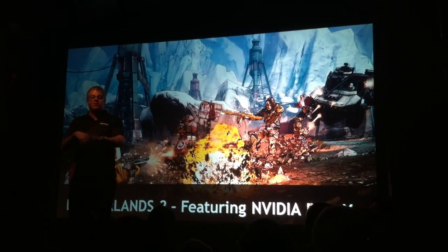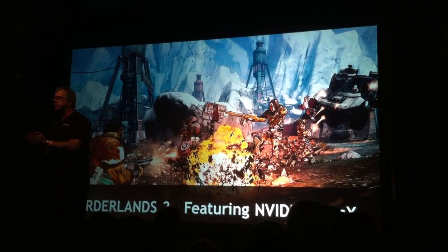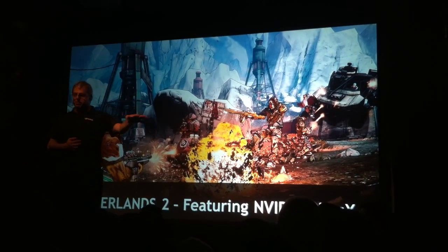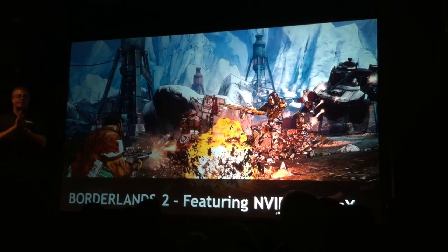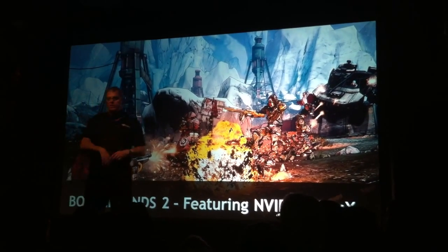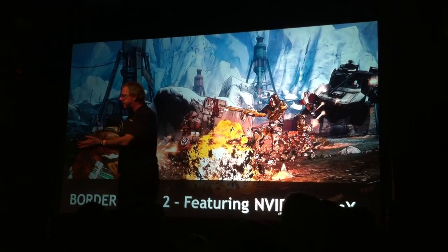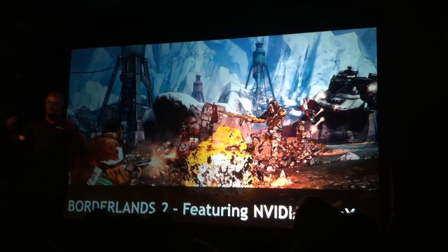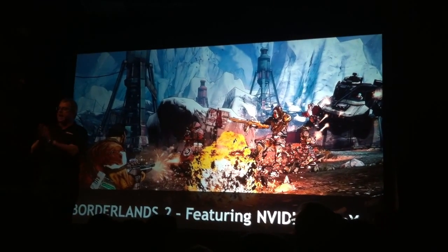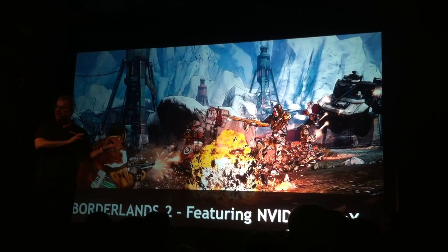So what we do again is we make these libraries available for game developers, and Borderlands 2 is going to be using GPU-based physics. So when you get this game — it's coming out later this year — you're going to see an entirely new world that has turned real by the physics. Things like fluid simulations, smoke simulations, deformable fabrics — all of that is being modeled in real time on the GPU. So you guys want to see what this looks like?